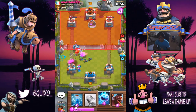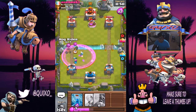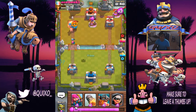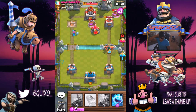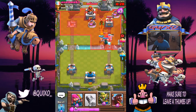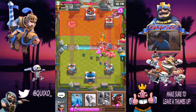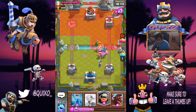He still has an elixir collector right there. We're gonna put a goblin gang right there. I'm gonna push the ice spirit with a hog — that's gonna allow us a little bit of a freeze distraction. We're gonna zap that so we can get an extra hit and boom, there we got the first tower! Full elixir right here. We're gonna push the same way with the bandit and elite barbarians, and put an ice spirit to slow down that golem so it doesn't hit our tower.